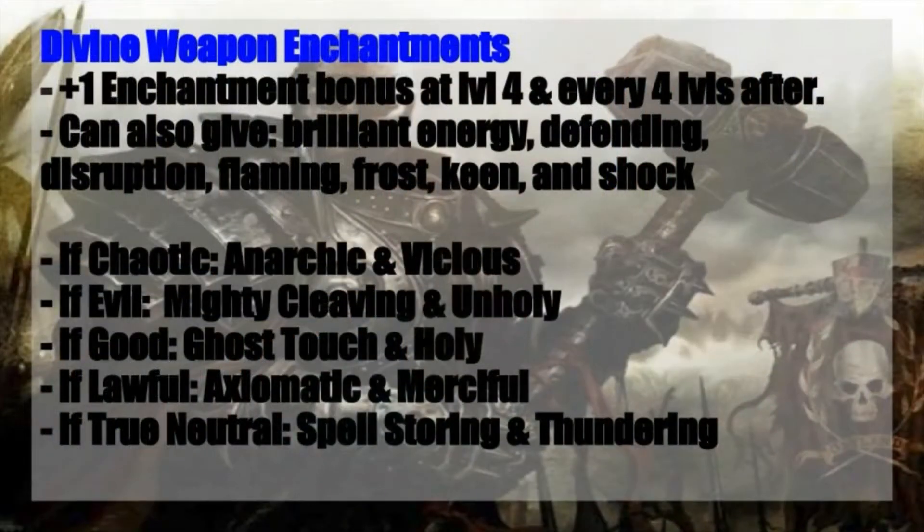We need to take a look at the divine weapon enchantments that you can provide to your weapons. This gives you a plus one enhancement bonus at level four and every four levels thereafter, topping out at a plus five at level 20. This can also give you different enchantment effects if you select them. So if it costs one or two enhancement bonus, that's what it'll take away from the enhancement bonus you can provide. So if you can give a plus four but you take Keen, which is a plus one bonus, you can only give a plus three and Keen.